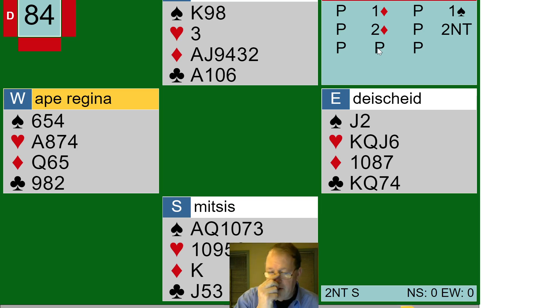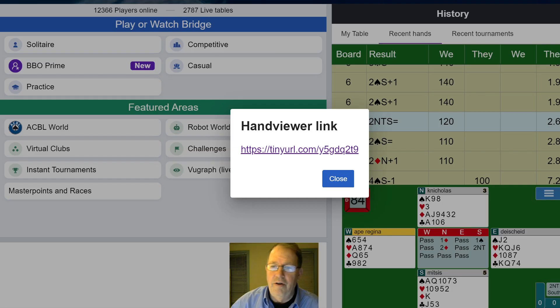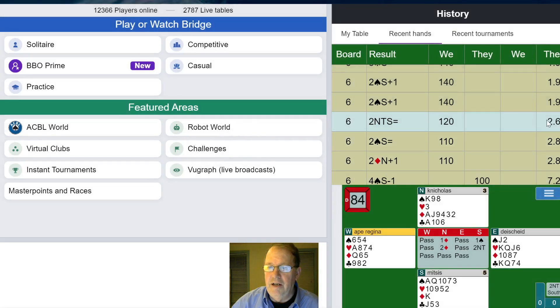Now, you're allowed to do that. You're allowed to pass any No Trump bid made by partner. Partner chooses No Trump and you want to pass — you are perfectly within bridge convention to do so, at least for most of SAYC anyway. But what really could have happened? What did we get?